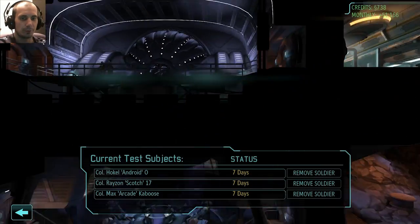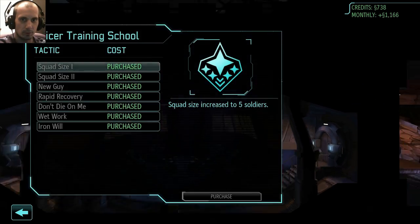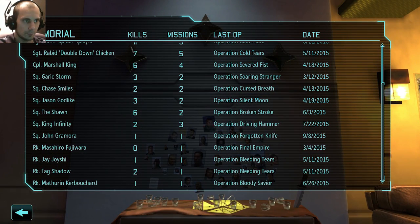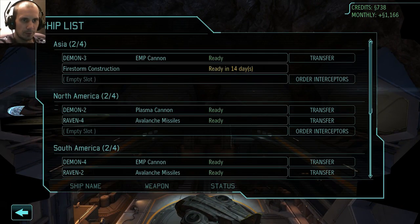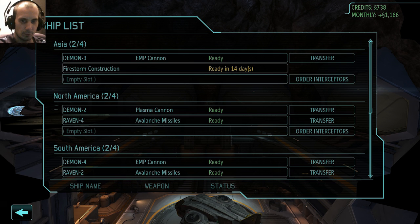Psi labs — I've got three soldiers in the psionic labs. Let's view the memorial wall; there's quite a few people up there. In the hangar, I've got one more ship being built.